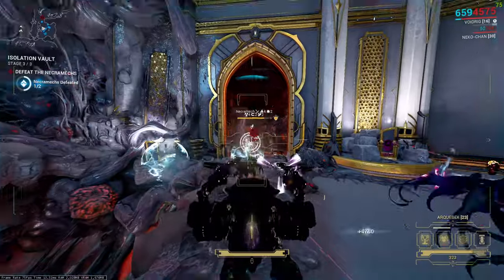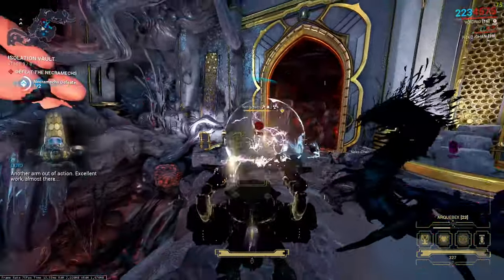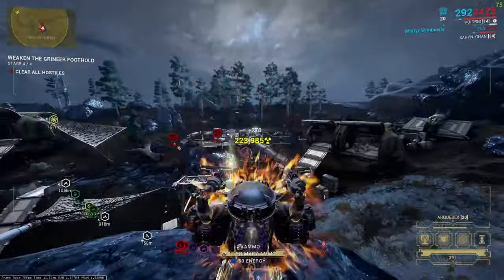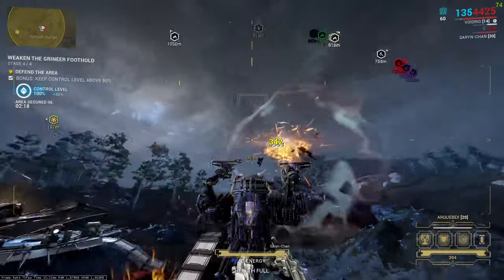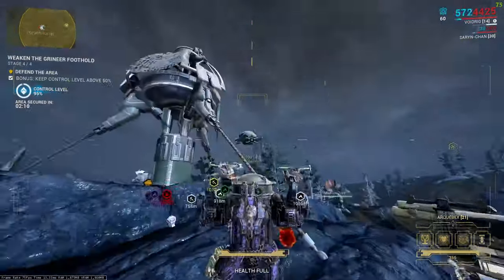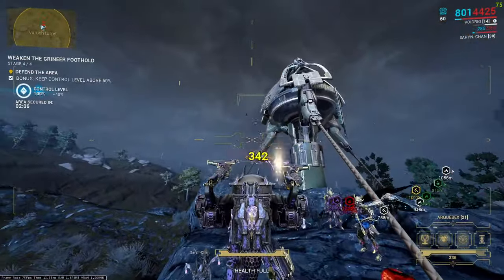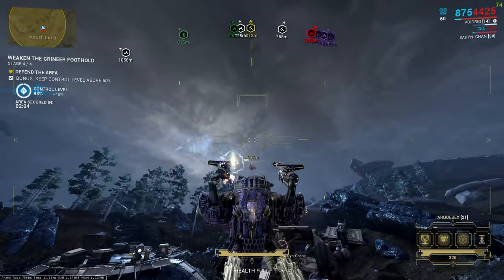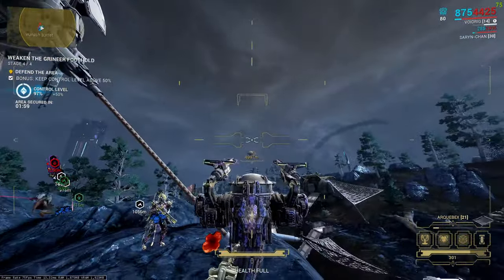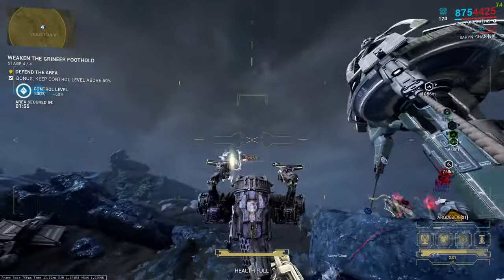Number seven: Necromech. Necromechs are really useful for killing other Necromechs in the isolation vault and can be used in any open world, making them helpful for bounties. They have some of the highest damage in the game — I use them to kill Cetus ships really fast and for hunting Thumpers on Steel Path. Let me know in the comments which of the seven you actually use in Warframe.